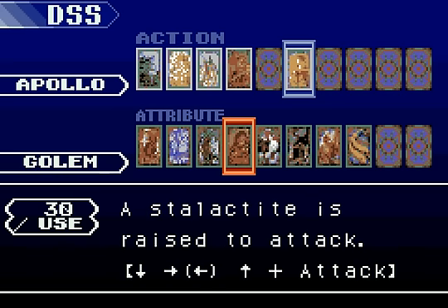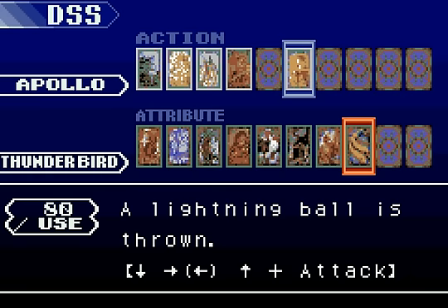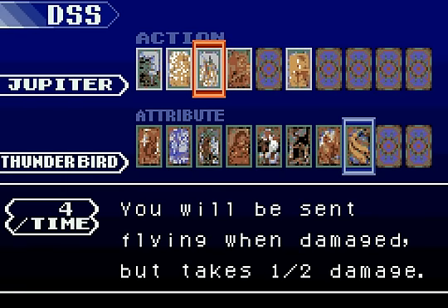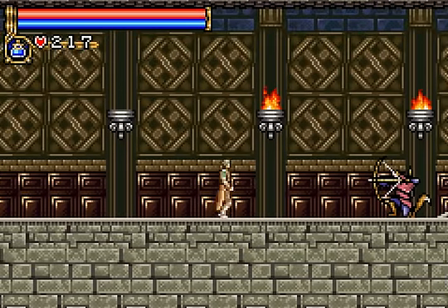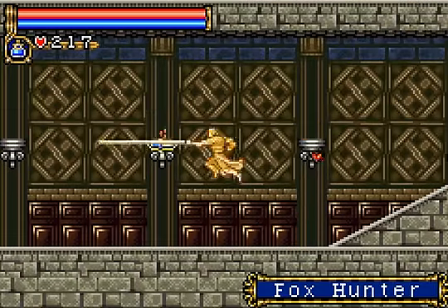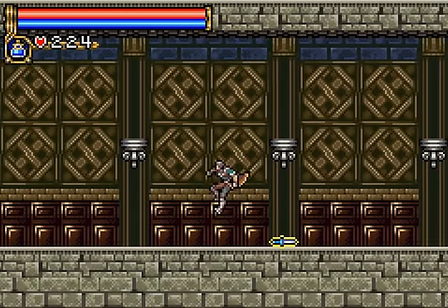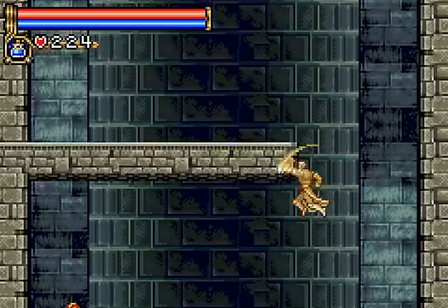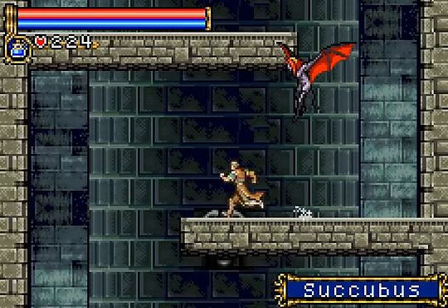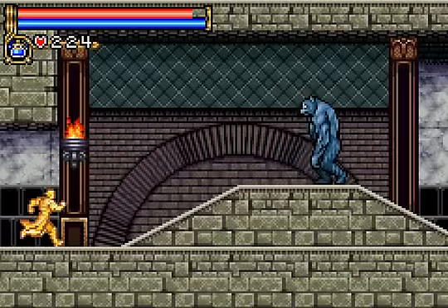A stalactite, which is actually a bunch of spears, so I don't know how Konami got to that. A comet, poisonous bomb, tornado, and a lightning ball. So if you get Apollo, you're basically using different kinds of ranged weapons. I don't really care about that because it's a bit hard to set up, even though they are pretty powerful and pretty nice for taking out a boss where luck doesn't really matter. You might want to give Apollo a try. If you don't have good smooth motions with it, it's just not gonna work for you.